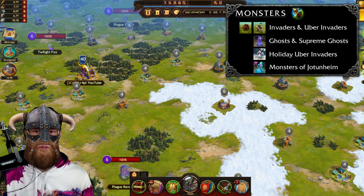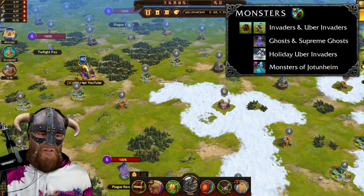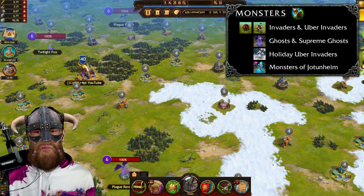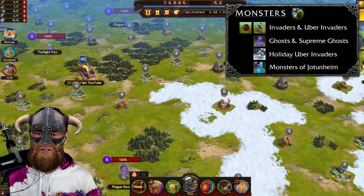The second monster I want to talk about are uber invaders, or even uber invader chiefs. Chiefs are currently not on the map, but we can talk about uber invaders. These are more powerful invaders that don't have levels. Let's find one.